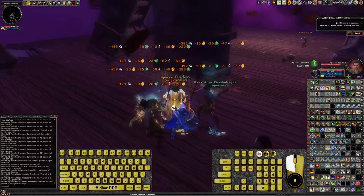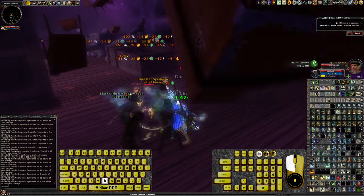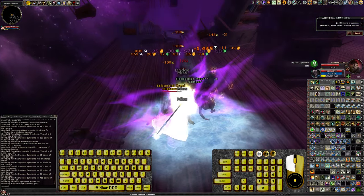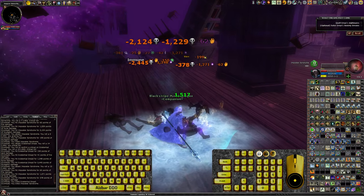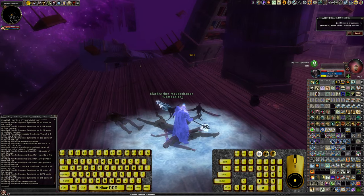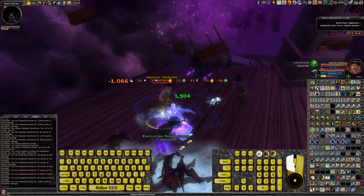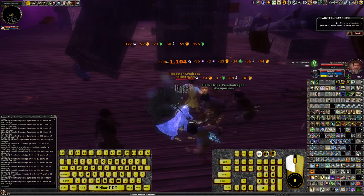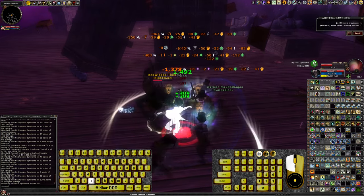I have an elixir of discovery — a lesser elixir, whatever it's called — that gives me another 15% bonus to getting named items from chests, so I'm definitely going to be using that. I'll probably take the potion right at the end of this quest before I pop the first chest, so I get the max amount of time out of it.